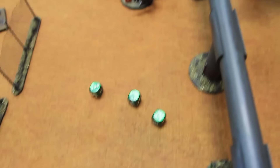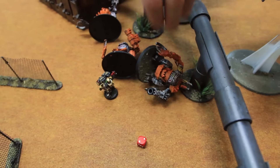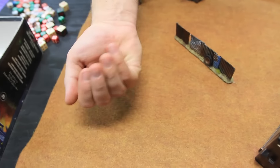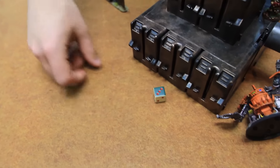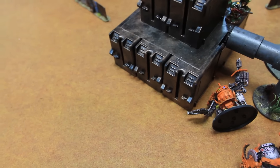The final hit comes in — the last Killakan goes down. Consolidation move. Rolling to see if the game goes on: three-up, it does go on to turn six. We'll come back after movement phase for orcs on turn six.